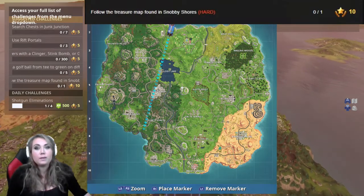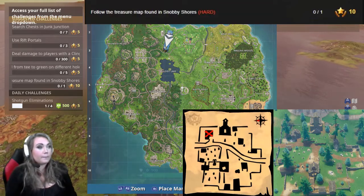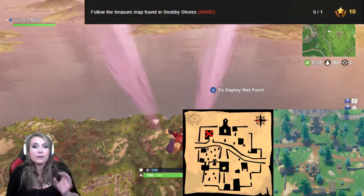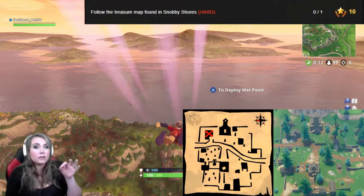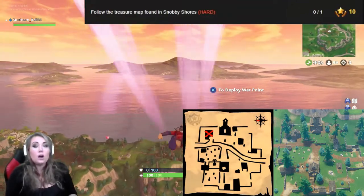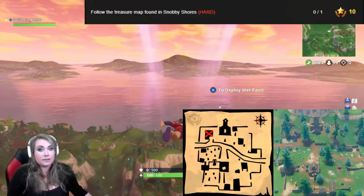I will show you the map itself — it is the map of Haunted Hills. The big church is there in the middle at the top. To the left of it is another building. You're going to want to go on top — not inside, not underneath, because you can go underneath some things at Haunted Hills. On the very top of it, you're going to want to land and get the tier.